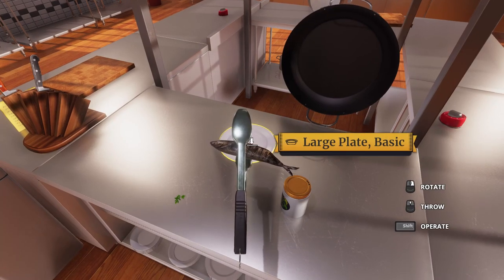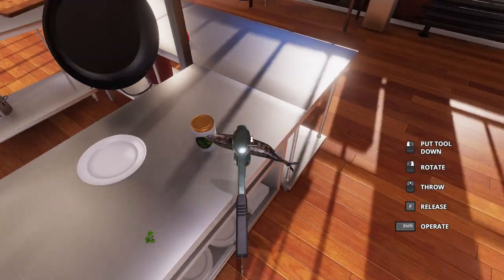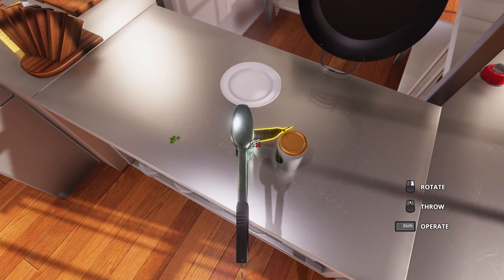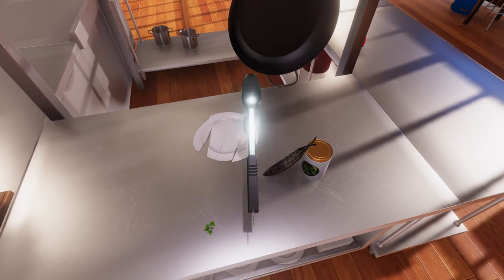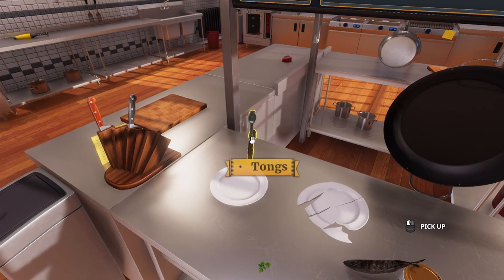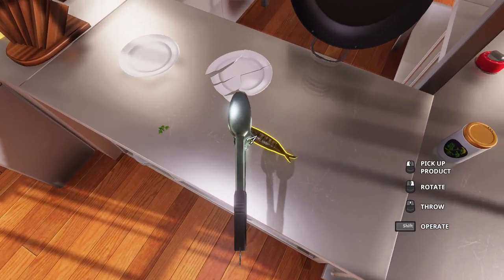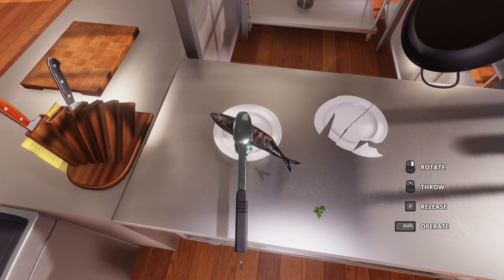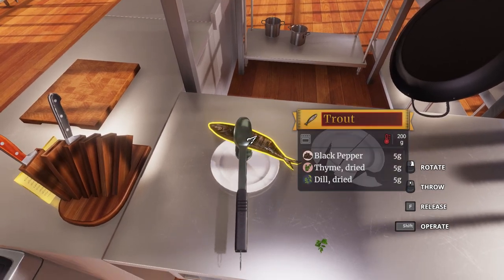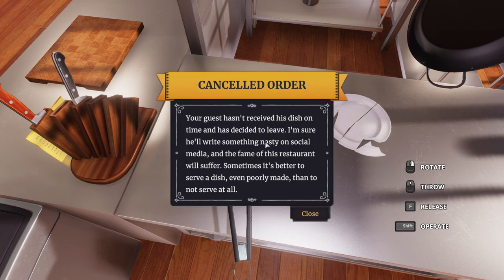We'll grab our little fish, which is apparently still too hot, so we'll grab our tongs. And I threw my fish on the floor again. This is going to be the dirtiest fish ever. Don't eat at my restaurant — that's all I'm going to say. How do I do this? I can't put it down. Well, I threw it. We broke a plate — those cost money. Get the tongs, get our fish. Why can't I get the fish with the tongs?